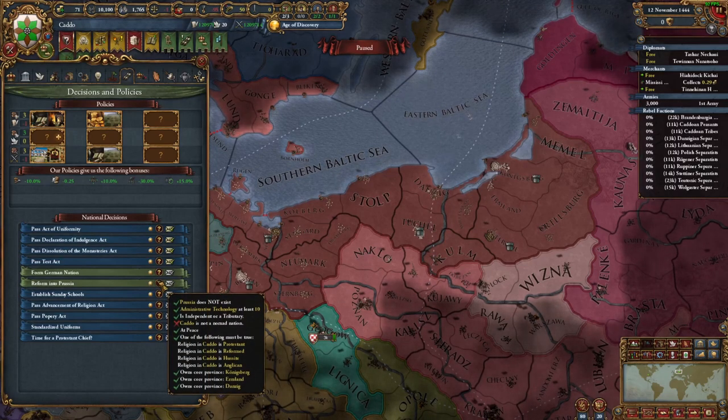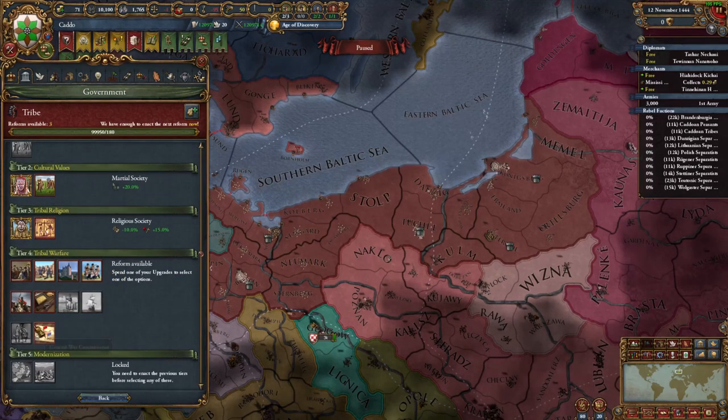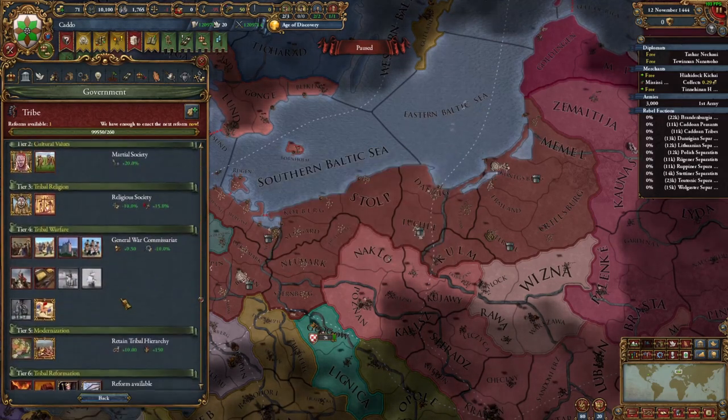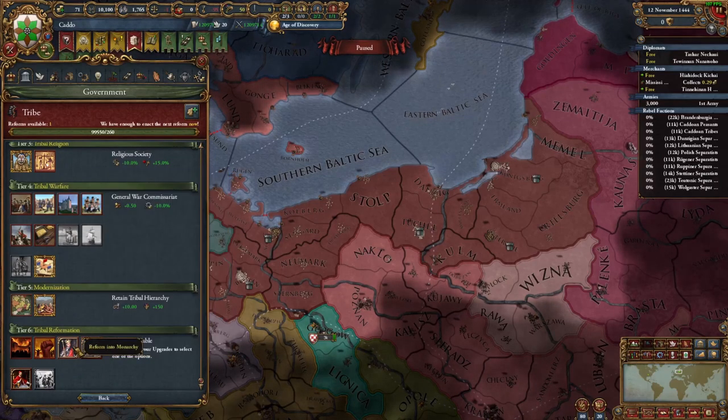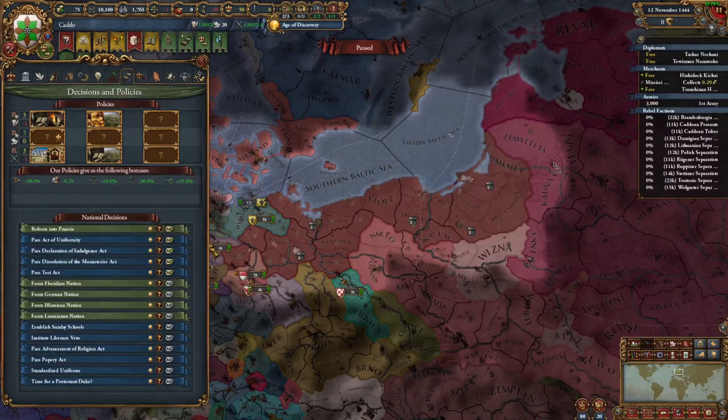This means that the Reform into Prussia decision is now available. However, we need to stop being a nomadic nation, which is of course achieved by taking some reforms and reforming out of being a nomadic nation. Here, we shall take the reform into a monarchy reform. With that established, we will now reform into Prussia.